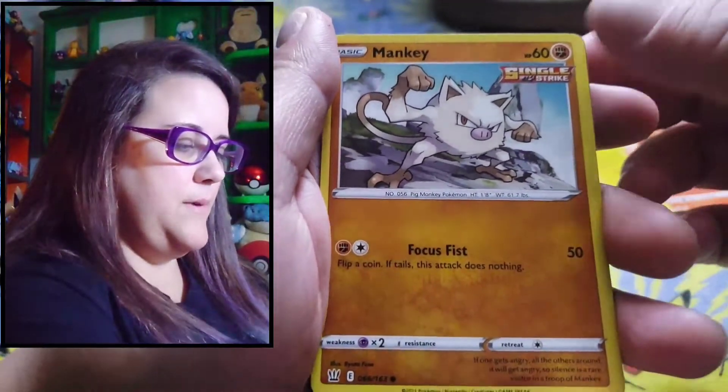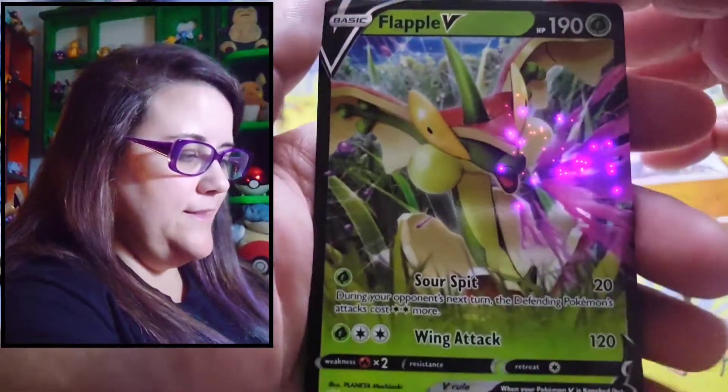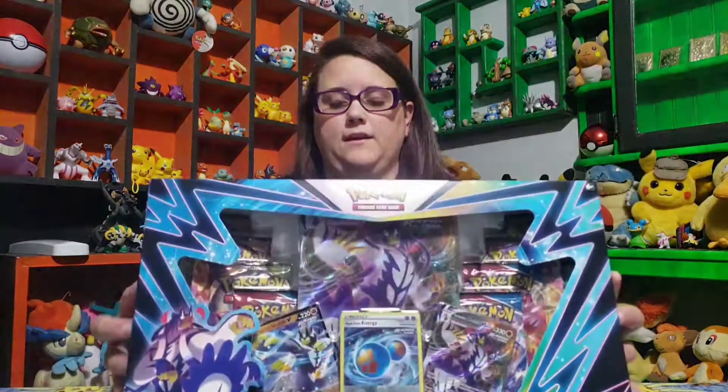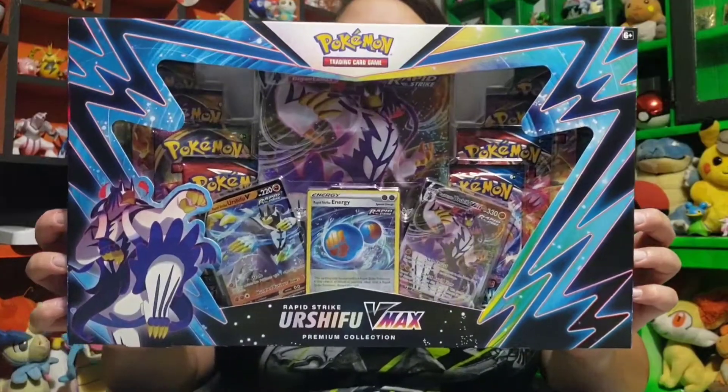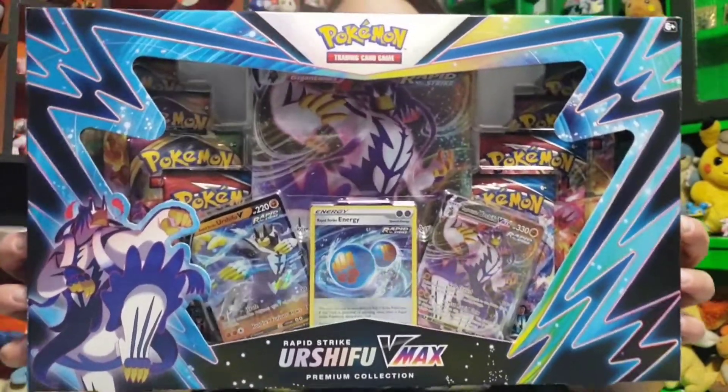Tepig! Mankey! Oh it's a Flapple! I love Flapple! My Little Dynamics, this is Kaya from JK's TNT and today we are opening up the Rapid Strike Urshifu VMAX Premium Collection Box.